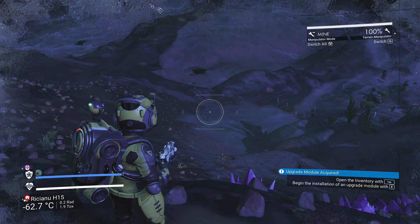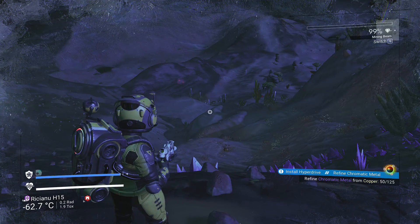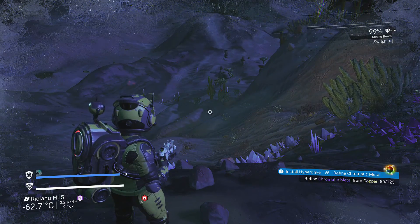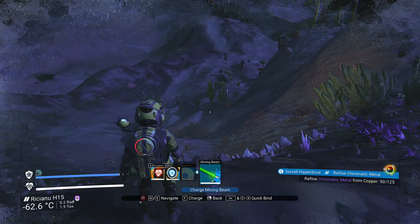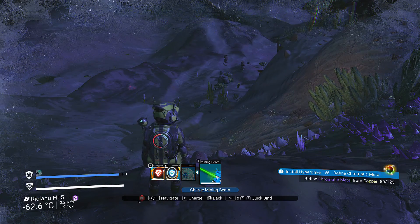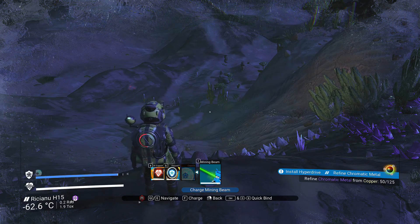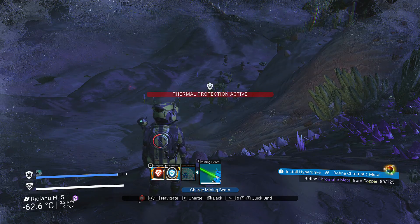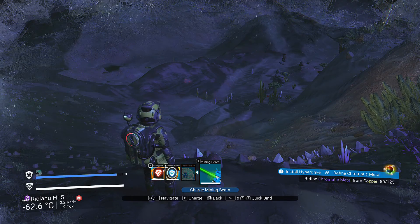For the mining tool as well, go in and do quick bind — I'll do number one. Make sure you have the item that you want to quick bind in your hands, so if you want to quick bind your terrain manipulator or mining beam, make sure you're holding it.